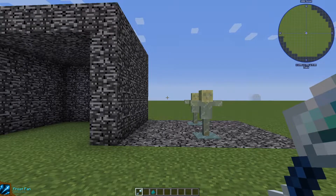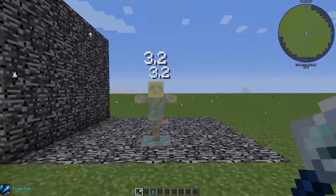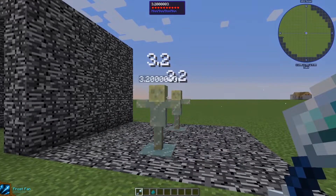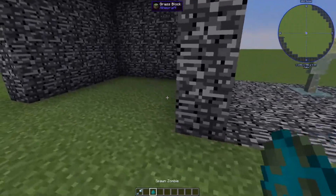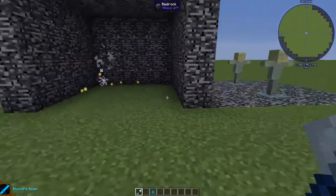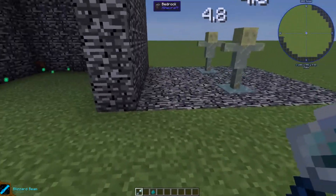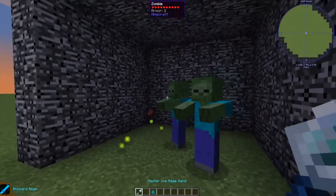Next element is ice. The first spell is frost fan, which shoots frost in front of you that pierces through mobs and puts the ice effect on them. Next level is blizzard beam, which shoots a beam that goes through mobs and deals damage to all of them.